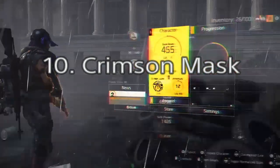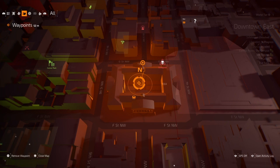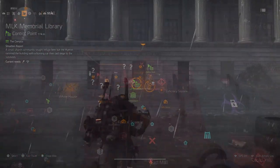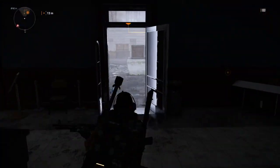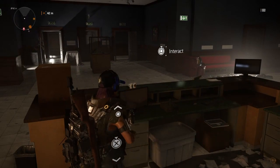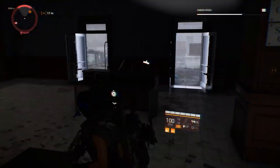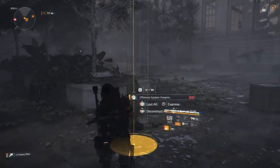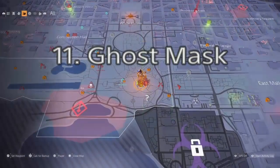Mask ten is the Crimson mask, found at the art museum on G Street. Spawn into the MLK control point and head inside. There are two terminals you need to interact with — there's a time limit of about 10 seconds before it resets, so interact with the first computer and quickly run to the other side of the room to interact with the second one. Make sure you're there at nighttime. Even if you already have the mask, you'll still receive an ivory key.